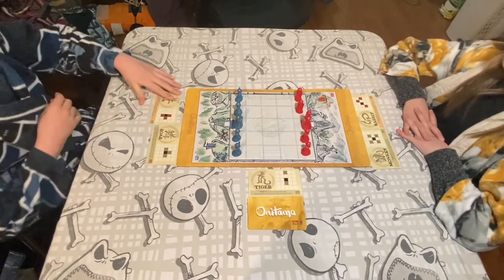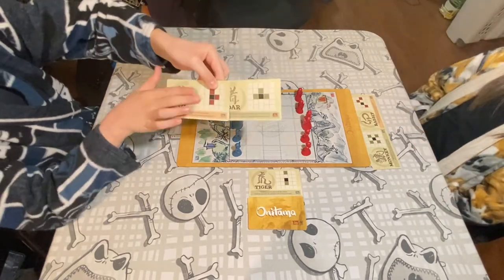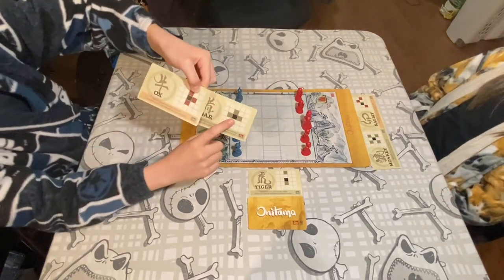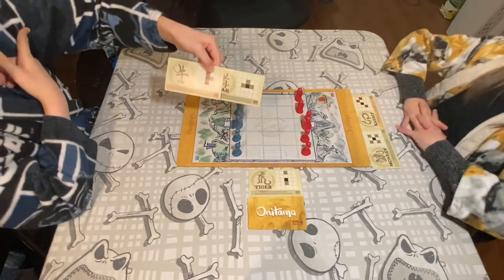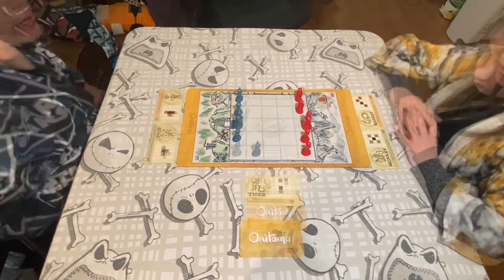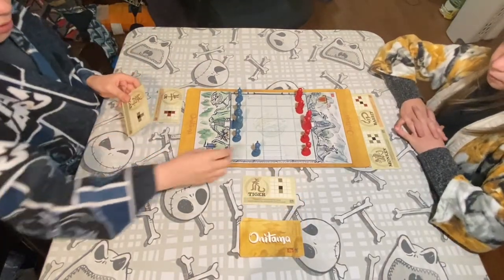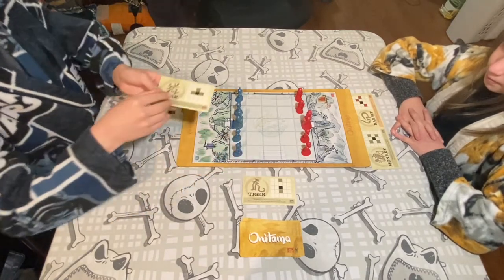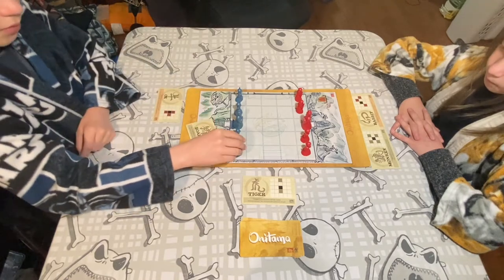On your turn, follow each of these two steps in order. Step 1: move and attack. On your turn, examine and choose one of the two move cards in front of you, then move one of your pawns — student or master — as shown on that card. The black square in the middle represents the space your chosen pawn occupies. The colored spaces show where your pawn can move relative to its starting position. You can move your pawn to any of these spaces indicated.